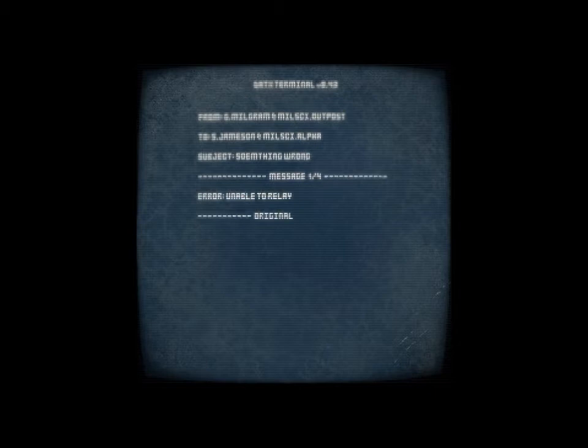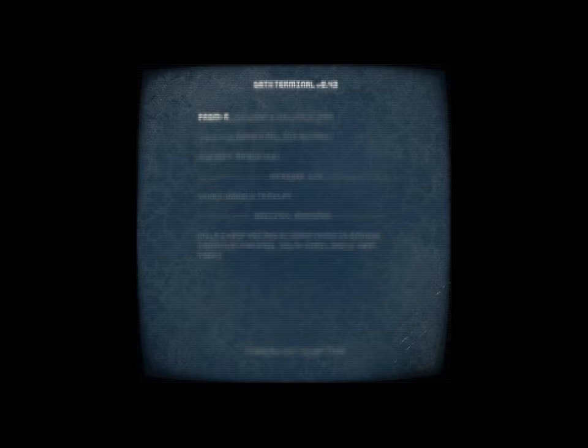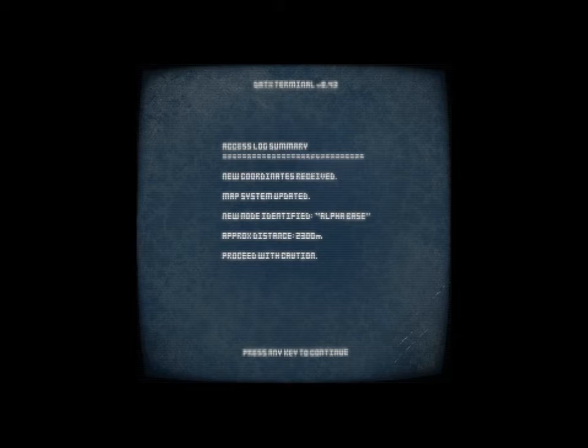Four messages received. Message one: 'Error, unable to relay. Sorry, text is only channel not giving error. Readings are all wrong here, not matching probe data. Need help when you get this — if you get this. Mills.' Okay, send help. 'Mills, I hope you're okay. Something is coming toward alpha base. Relay unreliable. Hang tight.' Irregularity detected, source unknown, request additional instructions. New node identified: alpha base. Approximate distance 2,300 meters. Proceed with caution.